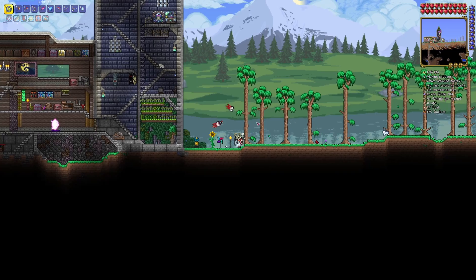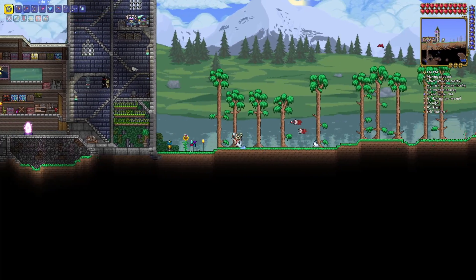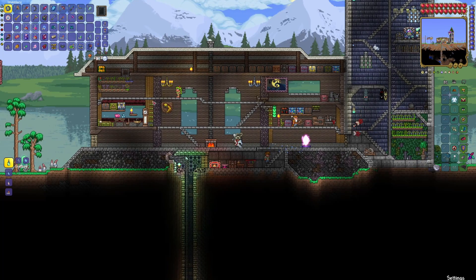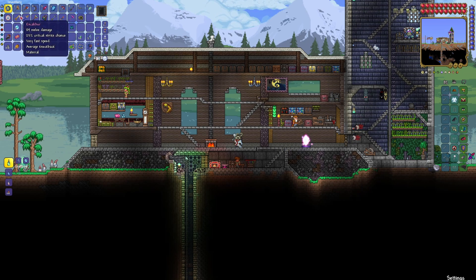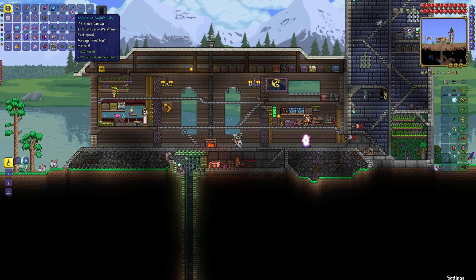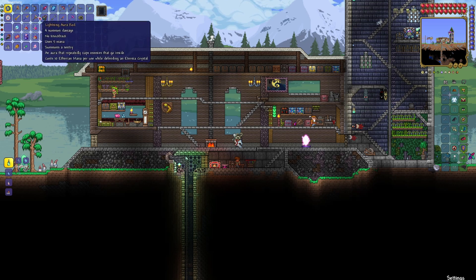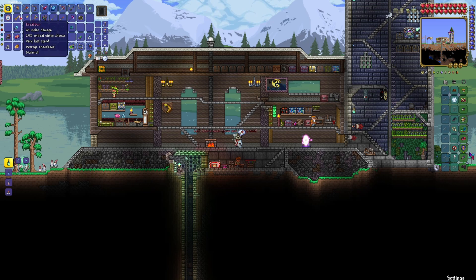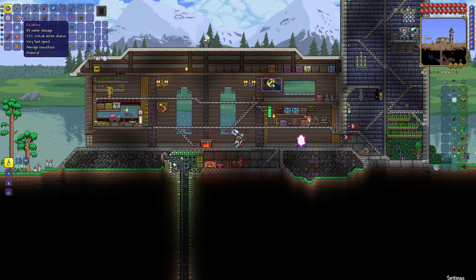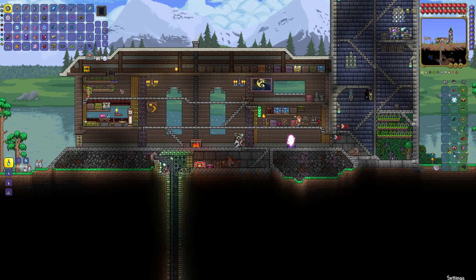You get the True Night's Edge a bit earlier than you used to. The idea was that since by the time you get the Broken Hero's Blade to turn your Excalibur and Night's Edge into their true versions, you'd just combine them anyway into the Terra Blade. But you still have the problem of Excalibur essentially being at a point in progression where you're just going to upgrade it straight away anyway.